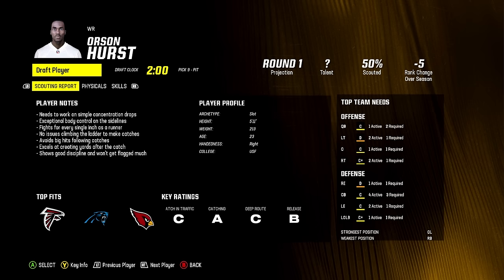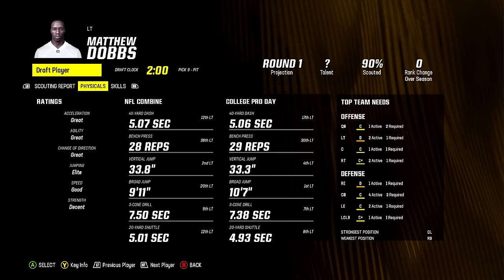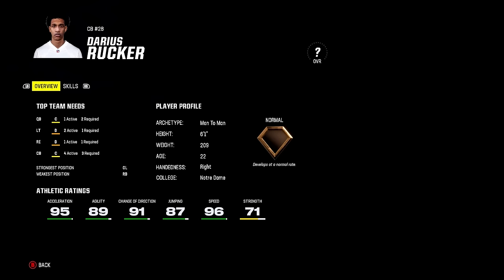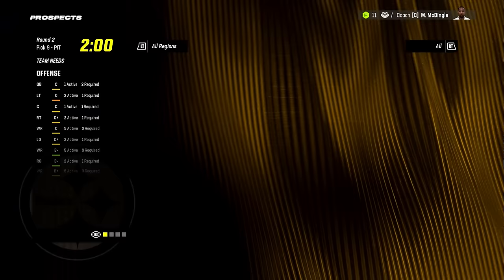What about Orson Hurst? Another name that sounds like it's from 1942. These tackles don't look very good. I'm still going to go with Darius Rucker — is that the name of a country singer? It is. We're going to have Darius Rucker and Darius Rush, so that's not going to be confusing at all. Let's go with Darius Rucker out of Notre Dame. Normal dev — disappointing, but at least he looks really good on paper.